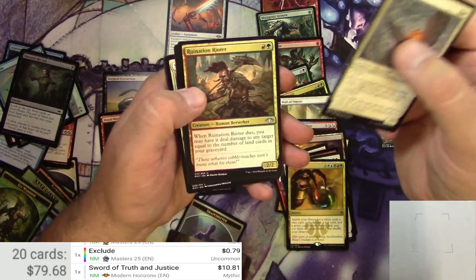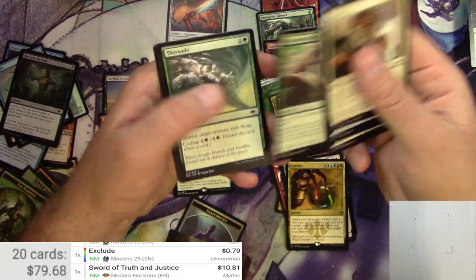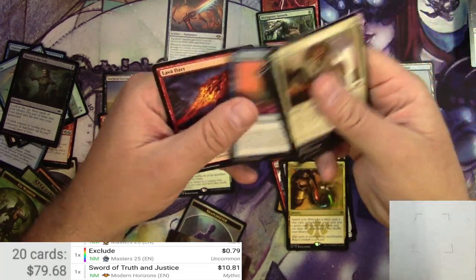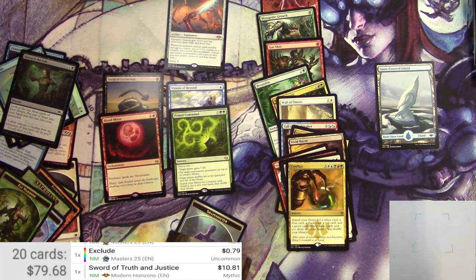A Vesper Ghoul, a Ruination Rider, and a Barren Moor, and some commons — probably nothing much in there. Alright, there you have it. Opened up eight packs and got almost 80 bucks, so that was fun. Anyway, thanks for watching, make sure to like and subscribe, comment down below, and catch you on the next one.